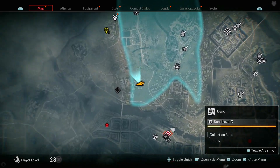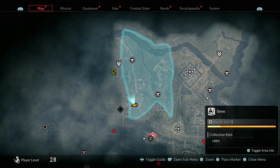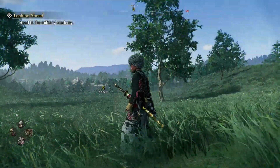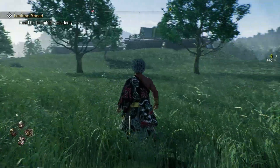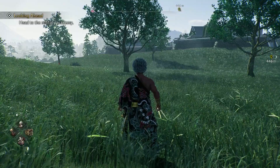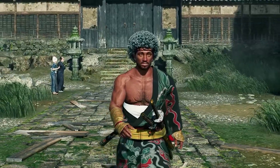The final collectible you are going to get is the fugitive. Two fugitives will spawn at the bottom of the Ueno area right here. Once you get to this location you'll see they'll be riding on two horses — you can shoot them to get them off the horses or just attack them. And that is all the collectibles of the Ueno area.